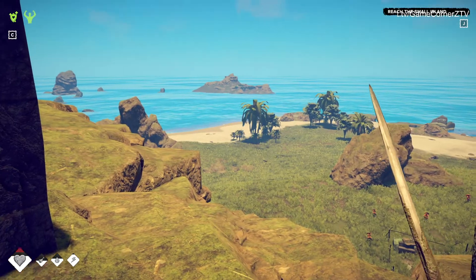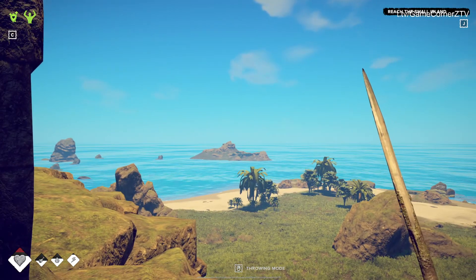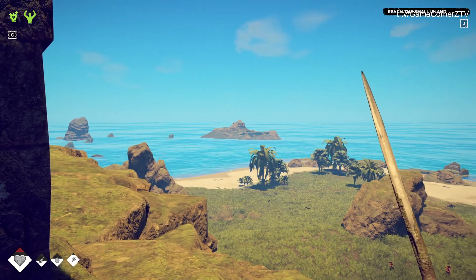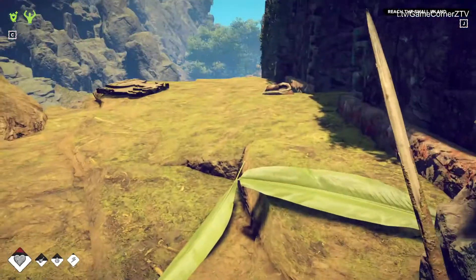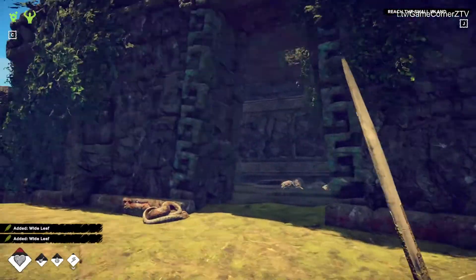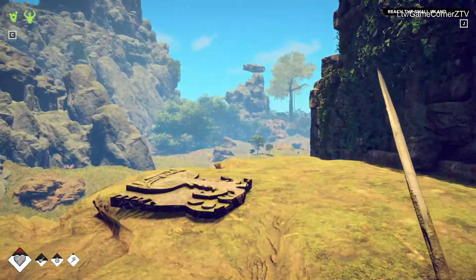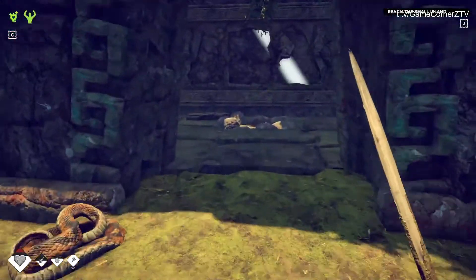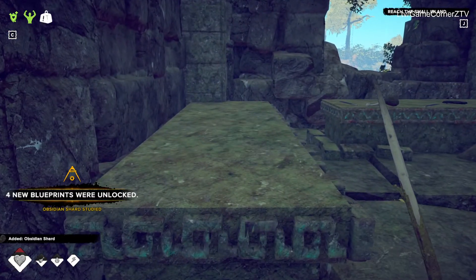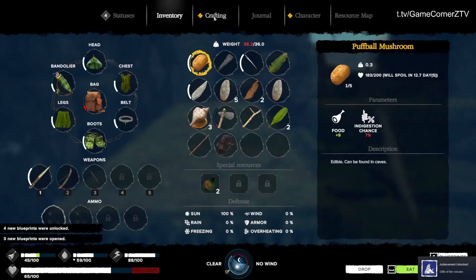That is definitely the island for the spyglass that I need to go to. It's not that far — but I can't swim there, I'd die. I can build a small raft and go get my freaking spyglass. Here's another one of those artifact places. There's my base on this side and that place on the other side of the island. New blueprints unlocked! Fantastic. Let's check what we just unlocked.